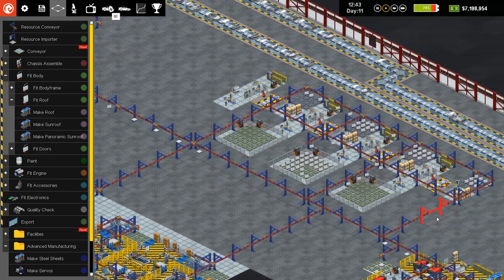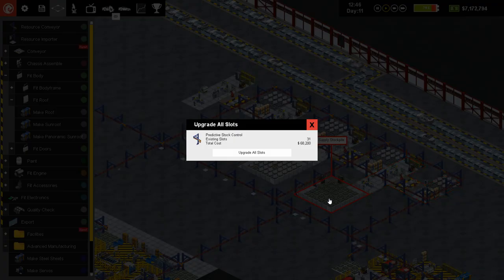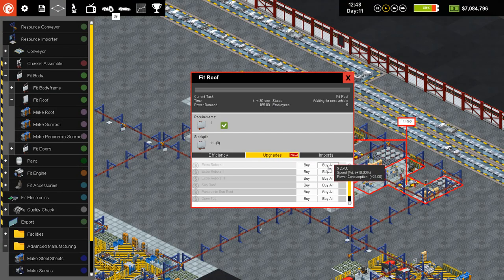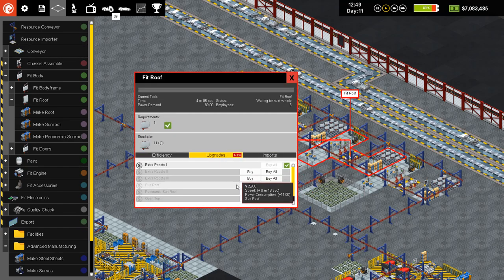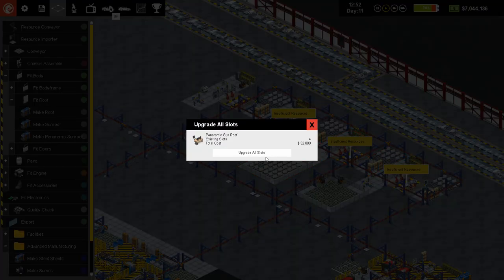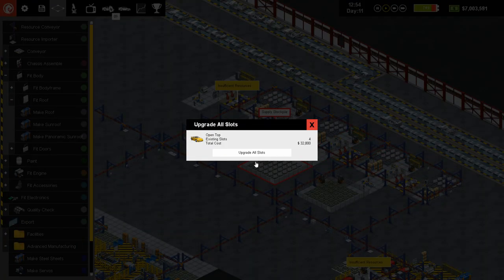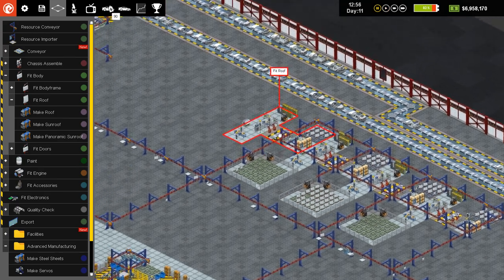These guys need to be set with the upgrades — oh boy, it's going to be a lot of upgrades on these bad boys. Upgrade extra robots — we're only doing the extra robots one at this point, so that way we can actually use extra robots two and extra robots three on the things that really need it. Open top — okay, that wasn't too bad then. So there's our fit roof.